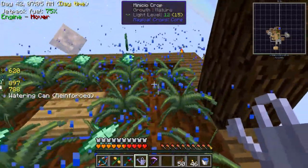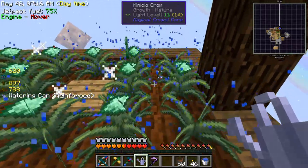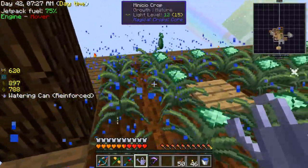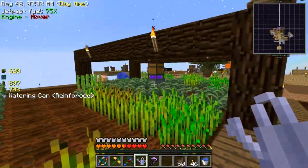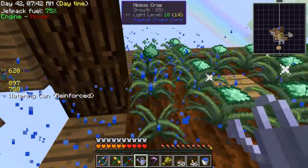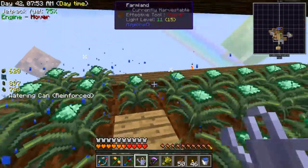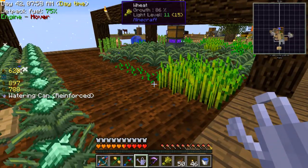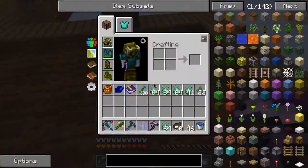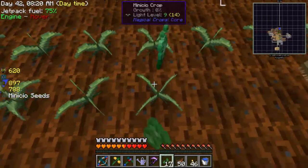It doesn't seem to be quite as fast as Minicio — it might just be because I always go AFK on that thing and when I come back five minutes later I have everything I need for the next few hours. It didn't seem to plant any more so I think we're safe. Let's vein mine this — it all went to the good spot and as you can see we got nearly five stacks from that, which is pretty good, and I only spent like two minutes on it.